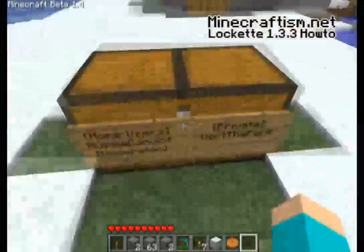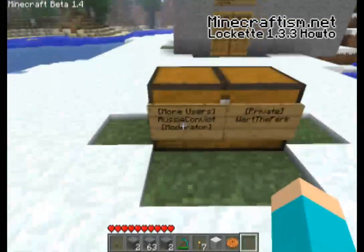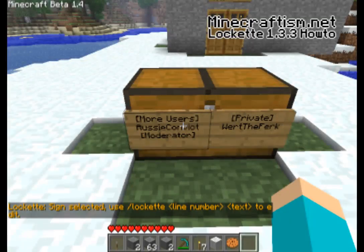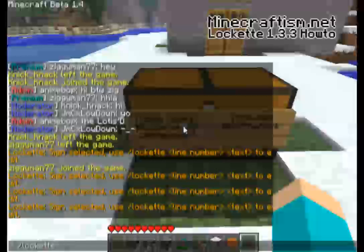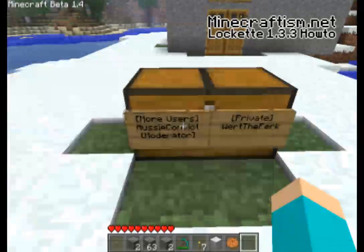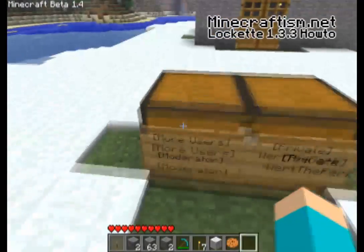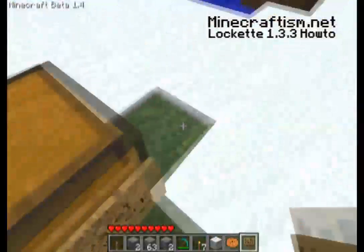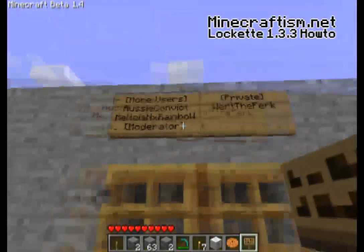To remove users, right-click on the sign — as you can see 'sign selected' appears — then simply use /lockIt line [number]. I want to get rid of AussieConvict so I'll leave that blank, and there we go, AussieConvict has been removed. If I don't want moderators using it either I can simply destroy the entire sign, and now that chest is only privatized for me.